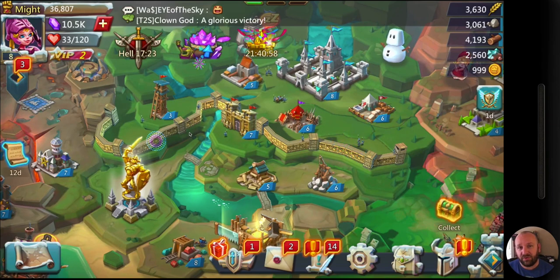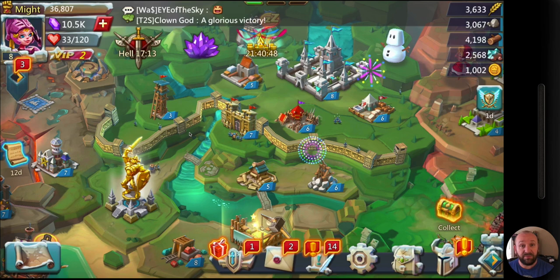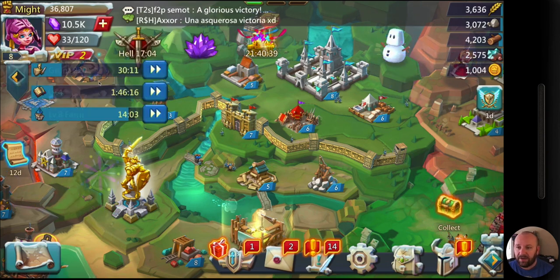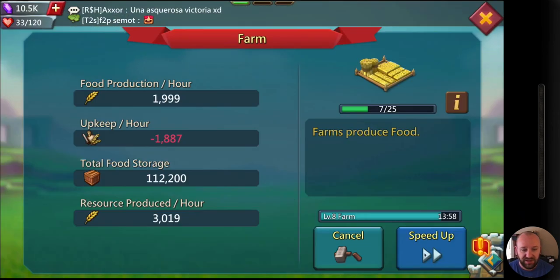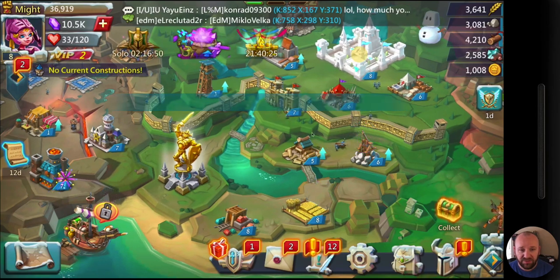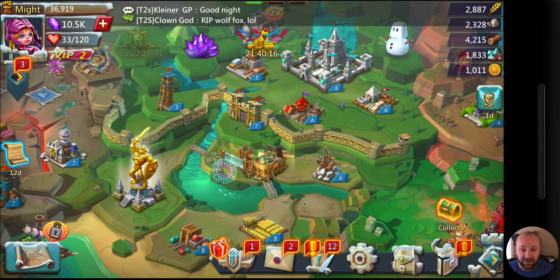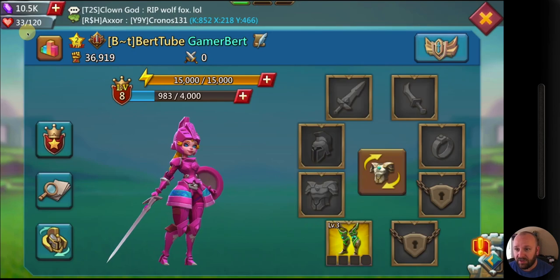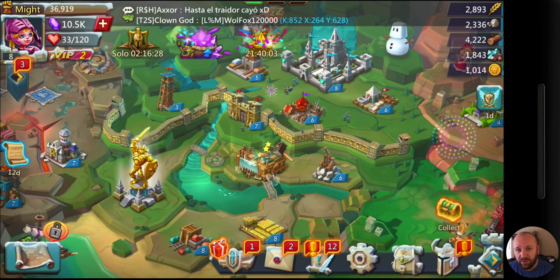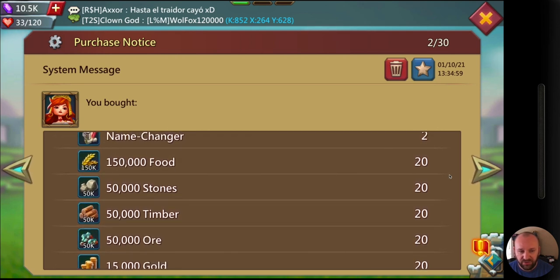I was out of speed ups before I bought that pack, so I was halted in growing my construction. When you run out of speed ups the game feels slower. There are ways to resolve that — if you're free-to-play you want to rely on your guild members. Join a big enough guild with active members. When you're building something and press the help button, guild members can reduce your build time.